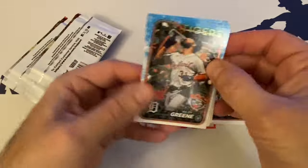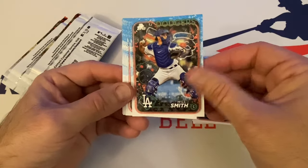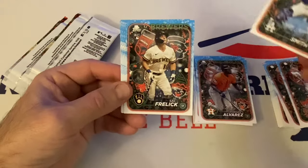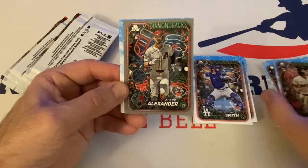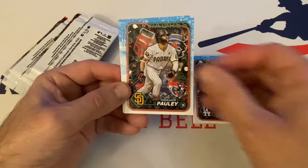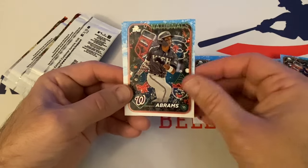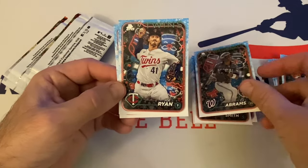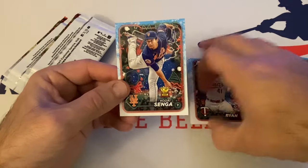See if something surprises me here. Riley Green. Yordan Alvarez. Will Smith. Sal Frelick rookie. Blaze Alexander rookie. Graham Pauley rookie. Evan Carter rookie. CJ Abrams. Joe Ryan. And Kodai Senga — cup card.